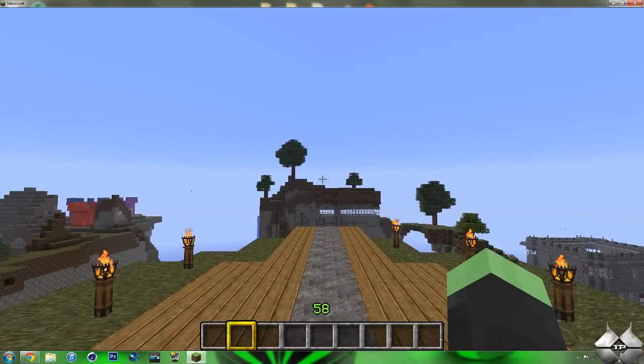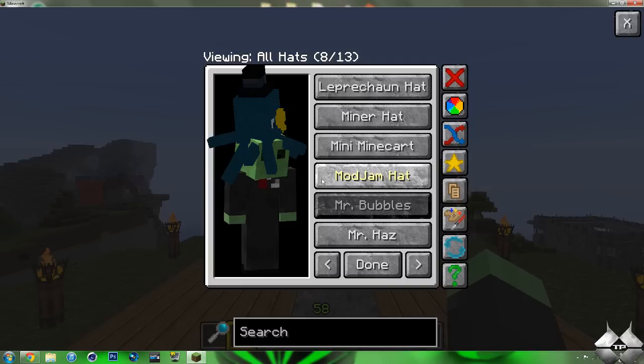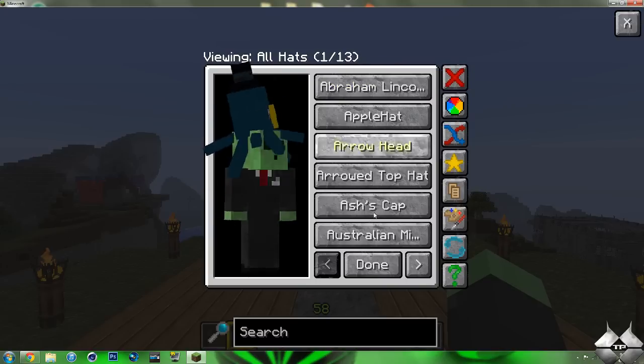So to get into the hats menu, you want to go ahead and just hit H, and it'll open up our hats menu. There are 13 pages of hats, with 6 on each page.